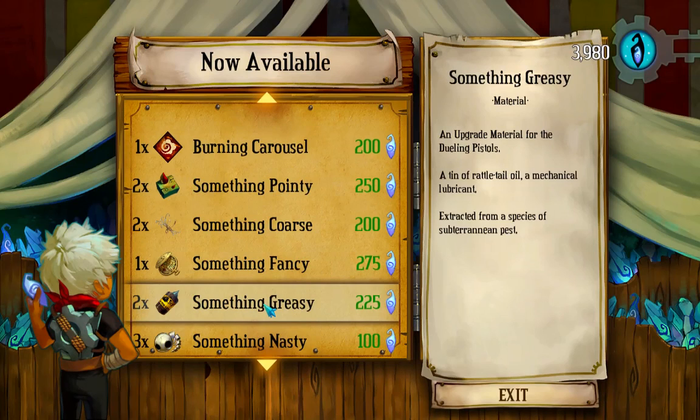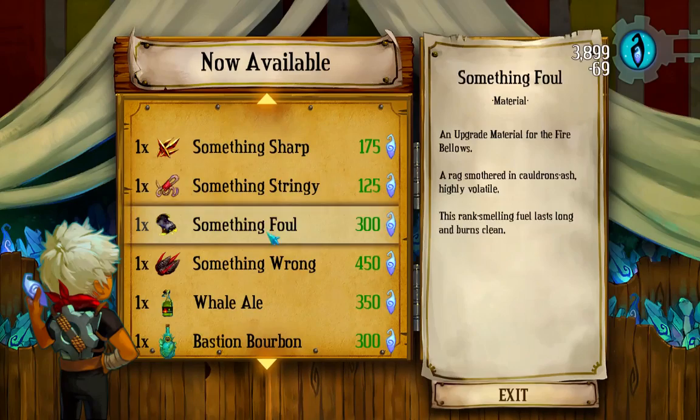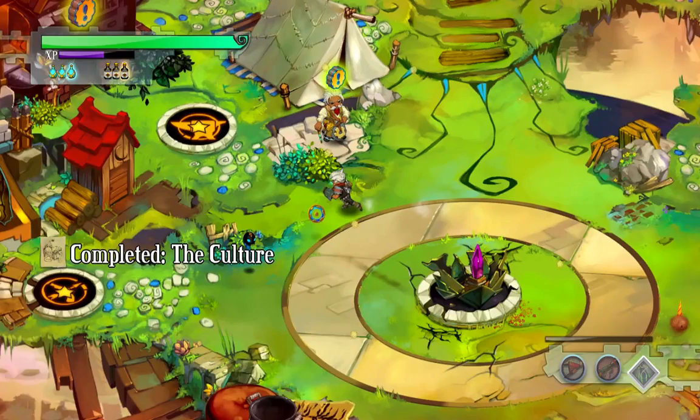Something greasy. Oh, dueling pistols. Something blunt — burnt. That's probably for the flamethrower. Something heavy — that's for the... I'll buy some stuff for the war hammer. There's only one. Anyway. Let's upgrade the war hammer, and then we'll head off to the next mission. And we'll talk to Rucks as well.